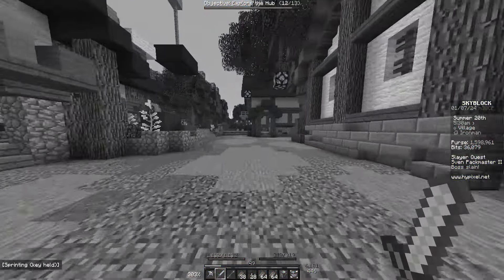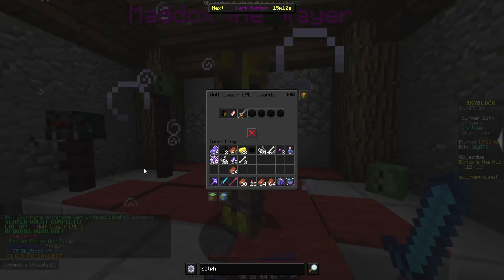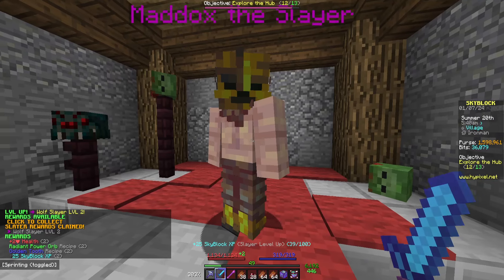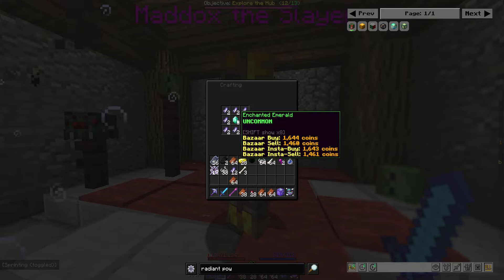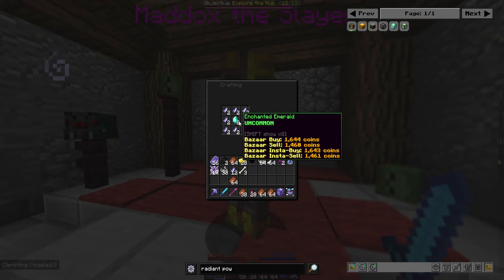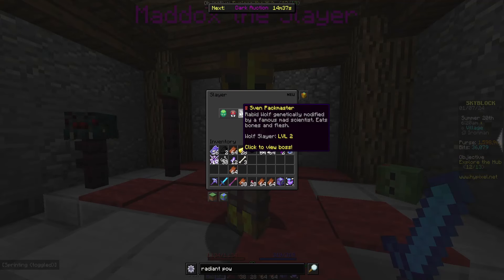I made the mistake of not going to the private lobby again. We're going to claim that and now we're Wolf Slayer 2. We do have the Radiant Power Orb recipe - we will end up crafting that soon. It costs 8 Enchanted Emeralds and 16 Wolf Teeth. We have 12 so far, so it's just the Emeralds we need really. That gives us 1% of max health per second - just a bit of extra health. We will obviously upgrade this once we're higher Slayer level.